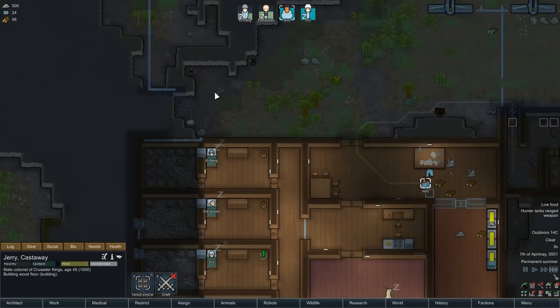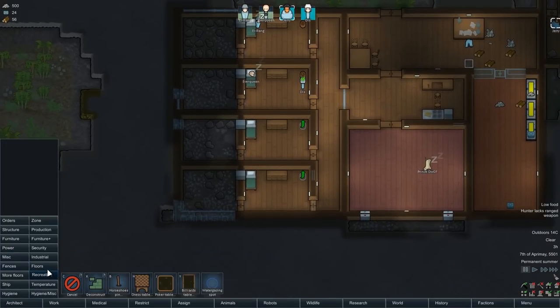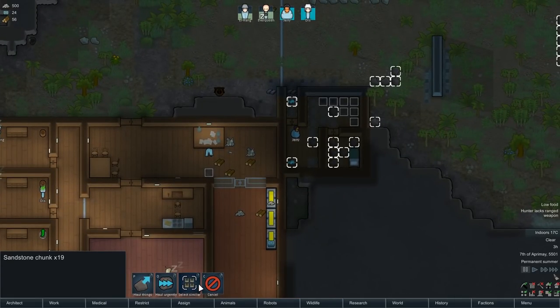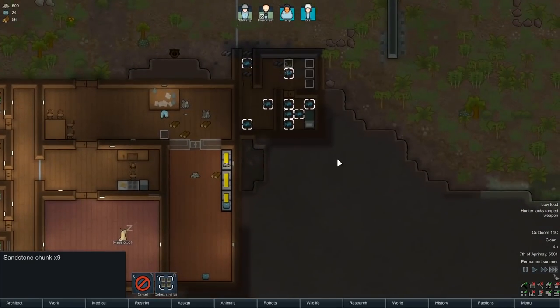He's getting on with it, to his credit. He's almost finished up with what we've started with the plumbing. I've just got to work out what we do now. First things first we need to get all this freaking rocks out of my base and also this stuff as well - let's select similar instead of grabbing every piece of chunk on the map. Jerry King is about to finish the prison - the madman, he's done it!